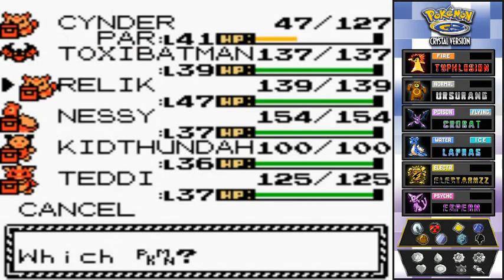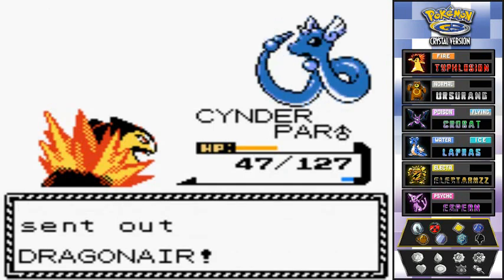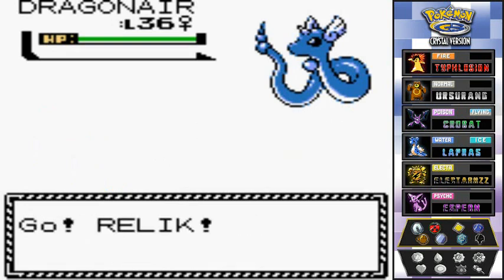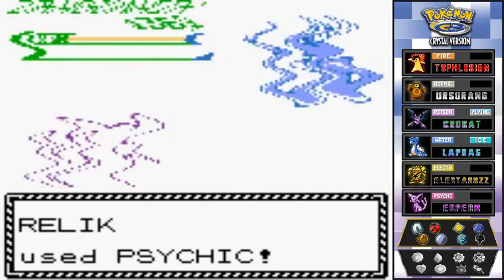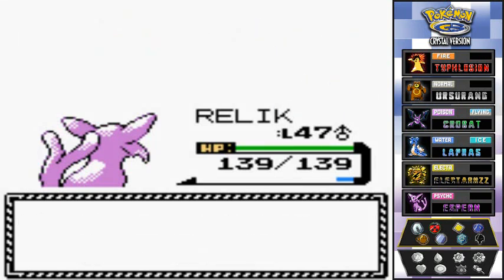Lola's coming out with a Dragonair next. I'll switch to Relic to conserve Nessie's Ice Beam — I have something special planned for Claire. Using Psychic attack — Relic is buffed and kicking butt. Down goes the Dragonair!